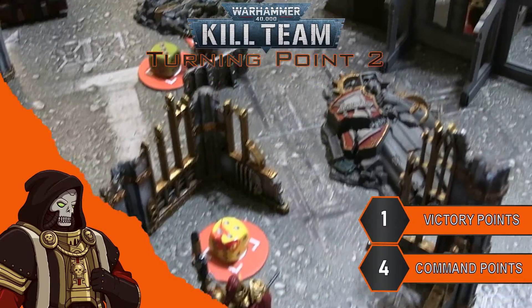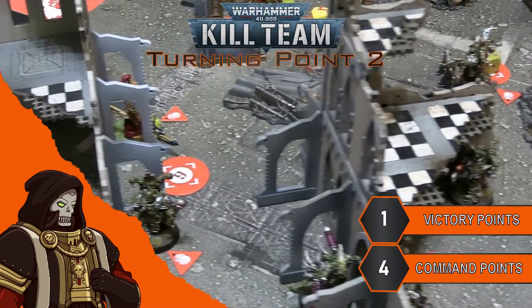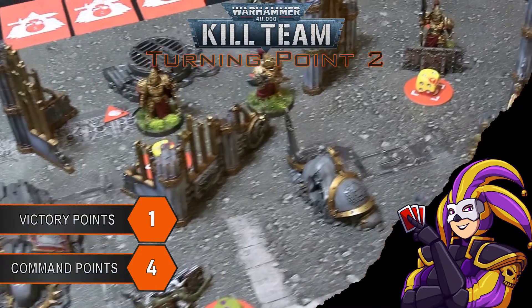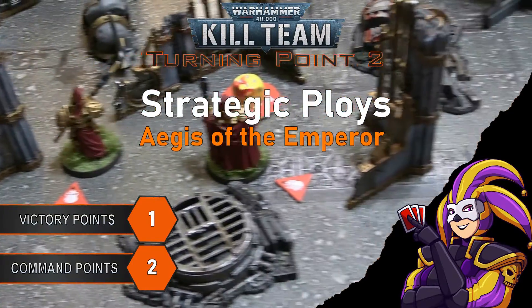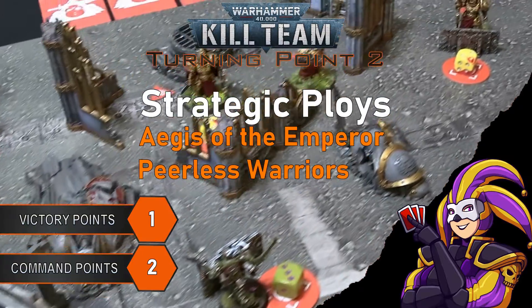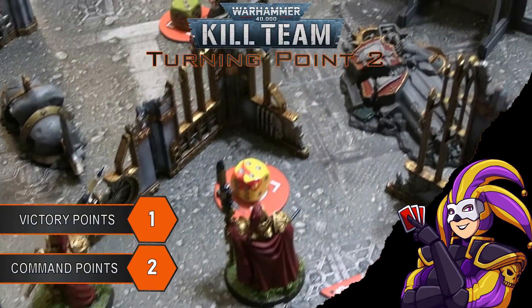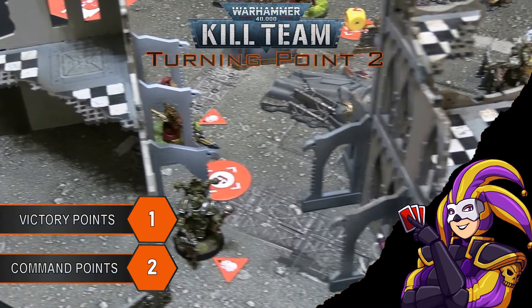After an even start, the Death Guard have the initiative going into turning point two and will start bringing Weight of Numbers against the single Custodes operative in their path, starting with the Plasma Gunner. A Command Point is spent on Hateful Assault in anticipation of getting into combat, and the Hold the Line Tactical Op is revealed. The Custodes, having lost the initiative, spend two of four CP on Aegis of the Emperor — converting critical damage to normal damage — and Peerless Warriors, allowing each operative to perform up to two shoot or fight actions per activation. Hold the Line and Damage Limitation are revealed as Tac-Ops. The Custodes plan to pull back the outnumbered operative on the right flank.